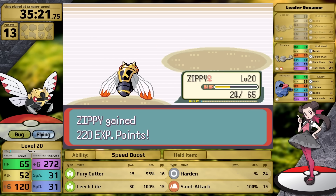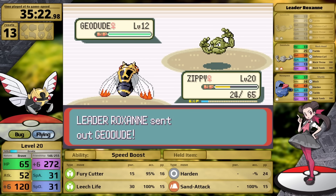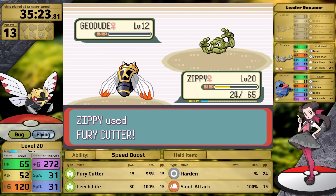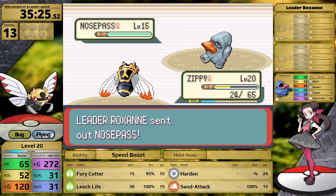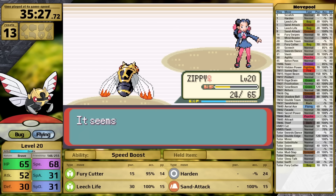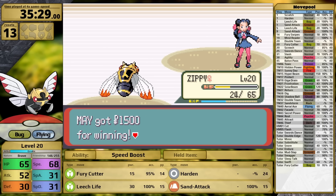From here I need to not miss. Fury Cutter has 95% accuracy, and when it misses its power resets. My fourth attack doesn't miss and her second Geodude goes down in a single turn. That leaves only her Ace, Nosepass. Zippy uses Fury Cutter, it connects, knocking Nosepass out. After 35 and a half minutes, Ninjask has finally defeated Roxanne and earned itself the first badge.